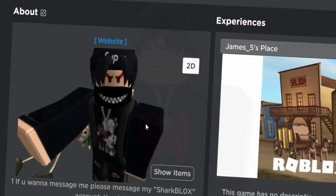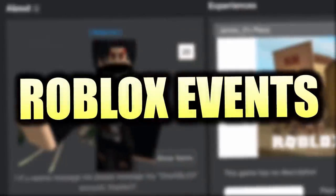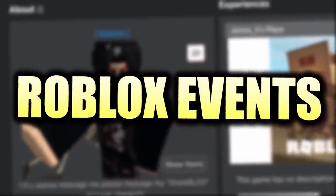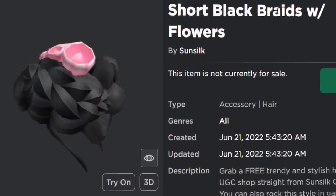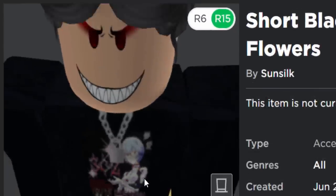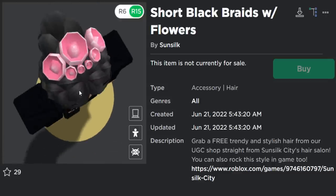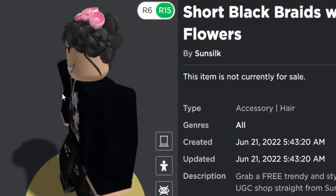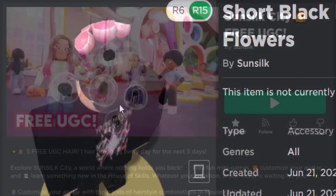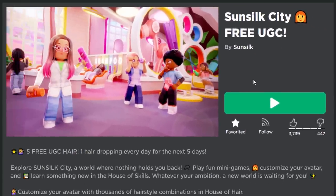Welcome back to another free Roblox accessory video. This is kind of a part two from the previous video — we're going to be playing that Roblox Sun Silk City events game again and getting another free item. This one is called the Short Black Braids with Flowers, another accessory for girl avatars. It looks a bit creepy on my character; the last one was a lot better. The flowers look a bit weird, but anyway, if you want to get it, it is free. Let me show you how, and we'll be playing this event game with three UGC items.